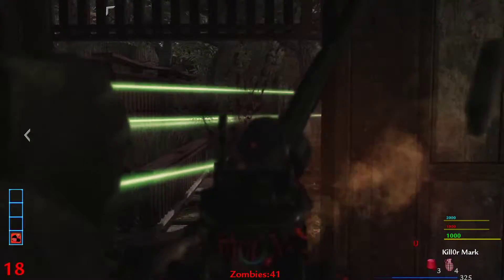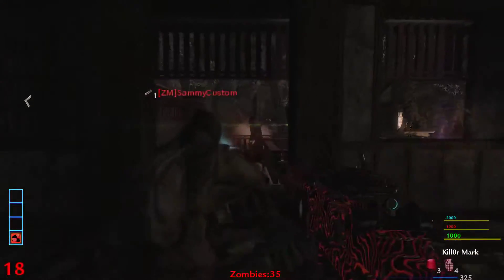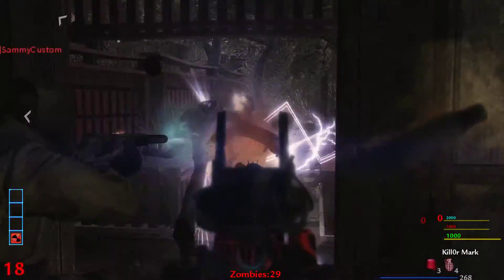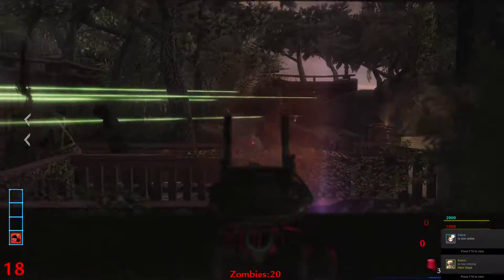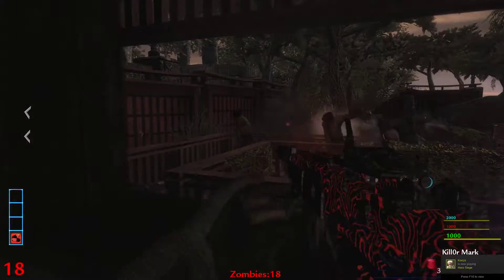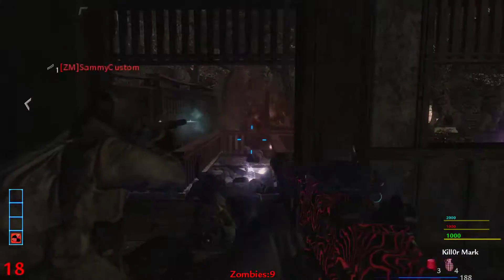I think I'm gonna upgrade the Vector when I have a chance. I got DS and monkeys — I'm pretty much set. Does this map have an Easter Egg? Not that I've seen. Let's try and get to a really high round.